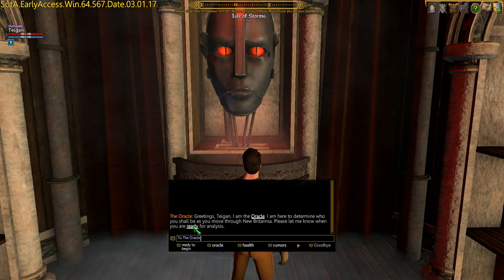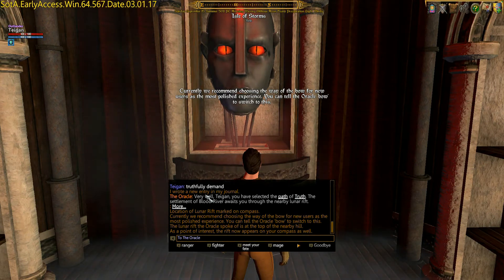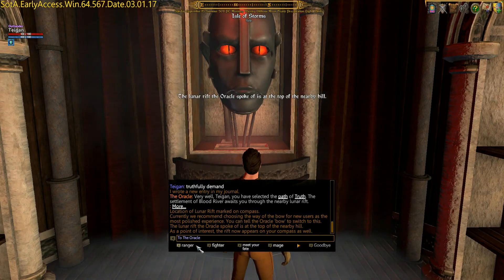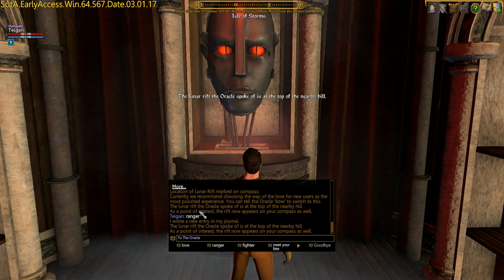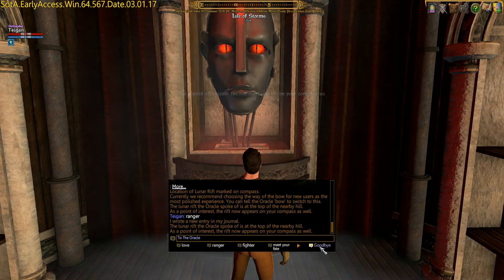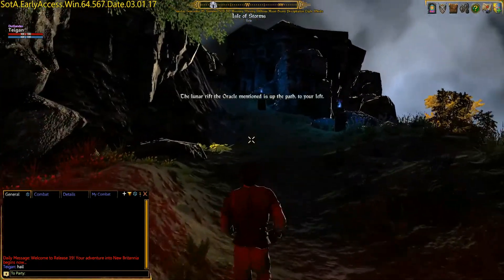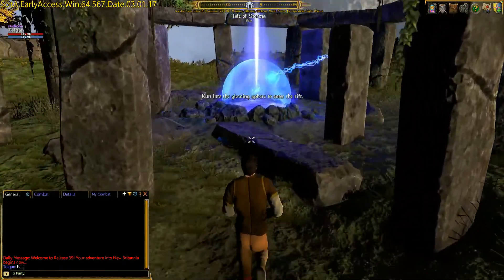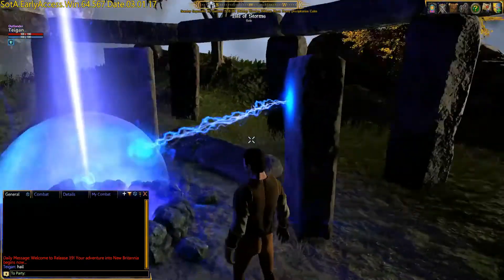The analysis will determine which of the three paths you will take: truth, courage, or love. By clicking the first option all the way through, you end up with the truth path. This also determines your starting setup — though there aren't really classes in this game. Truth makes you a mage; you can also choose ranger or fighter. Ranger is the love path, fighter is the courage path. My suggestion is to start with the ranger path, as you can branch into anything you wish further down the line. When you are done, hit Goodbye, open up the door, and make your way to the top of the path. Jumping into the rift will end the beginning section of the game and start you on your path.